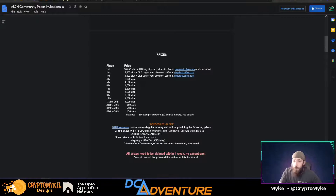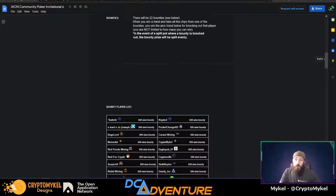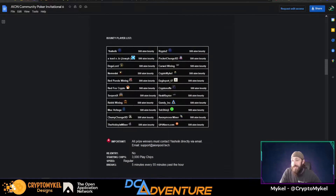Third place, you're going to get 10,000 Aeon plus a 2-pound bag of coffee from DojoCoffee.com. Fourth place through 50th place is varying prizes of Aeon. There are 22 bounties this time around, guys. We got Yashnake, CryptoZ, TotoJoe, PocketChange, DogeLord, CursedMining, Nemesis, Myself, RedPandaMining, EaglePutt, RedFoxCrypto.